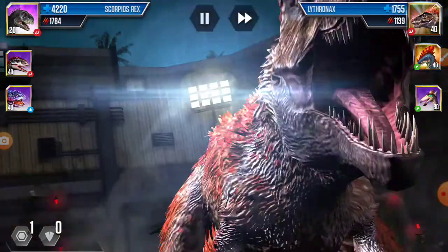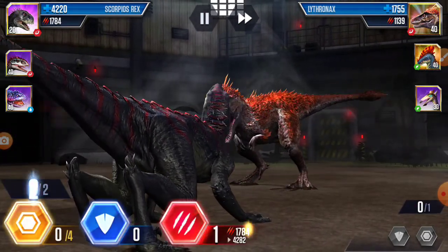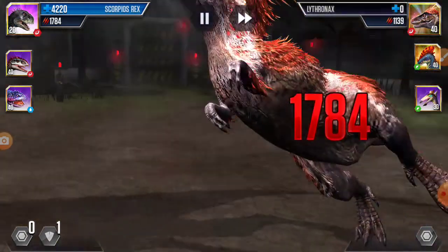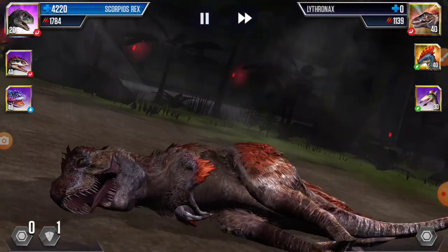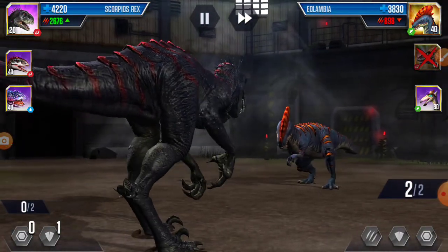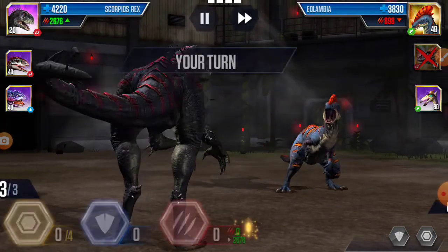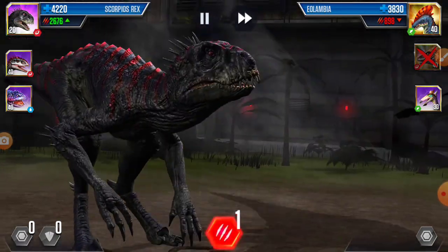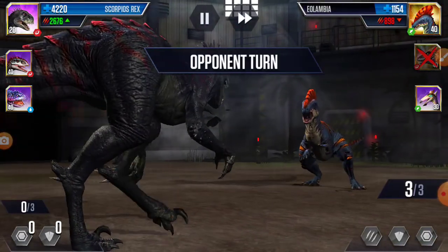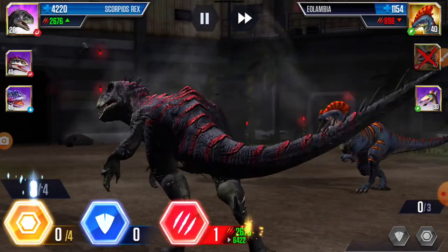He changed the dinosaur. But his next dinosaur has less power than me — I'll do two attack. He took one block, one attack, and he's out. Next is Yalambia — our biggest problem is over. Yalambia can't do anything to us, so we'll put three attack. He took two block. We need one more attack to finish him, so we'll put four.